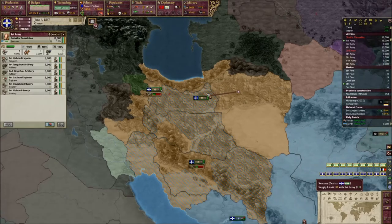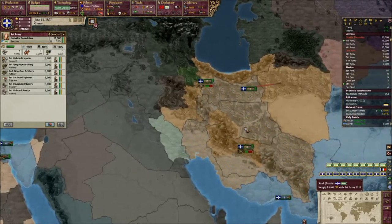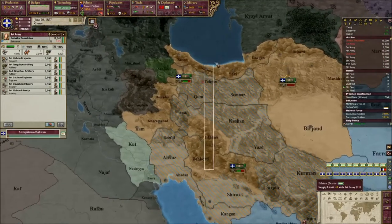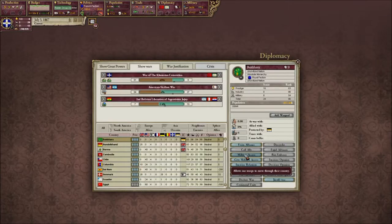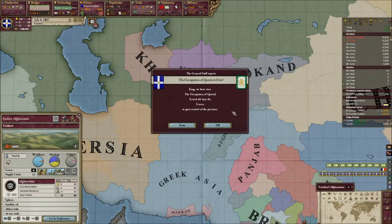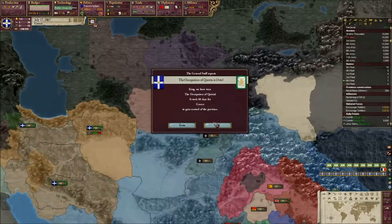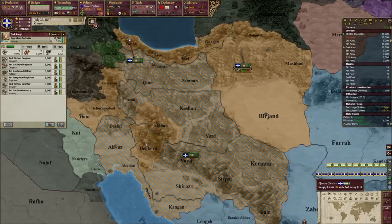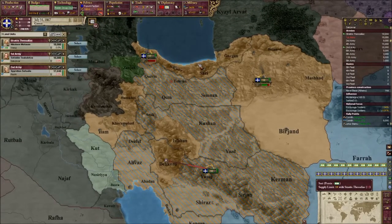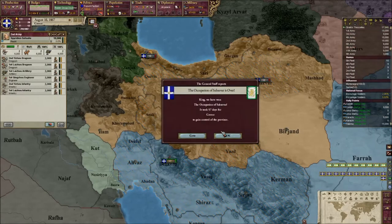We'll just have to slow things down and focus on colonization, and then we'll take back our cores from the Ottomans. Now we do have to get considerably more war score. Afghanistan doesn't like us whatsoever so we can't get access from them — we'll just have to siege Persia out and occupy them all the way. They accepted the peace. Greek Asia now touches the Ottomans, and the Greek Empire touches the Ottomans, so we are in a good spot in that sense.